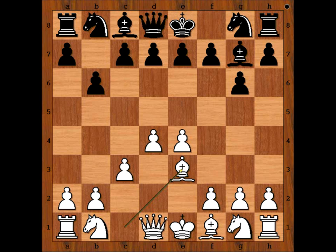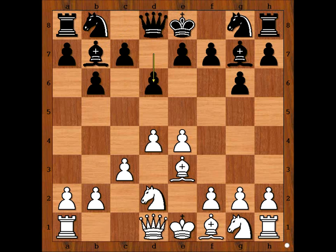Bishop to e3, bishop to b7, knight to d2, d6, knight from g to f3. Which formation do you like more — white or black?